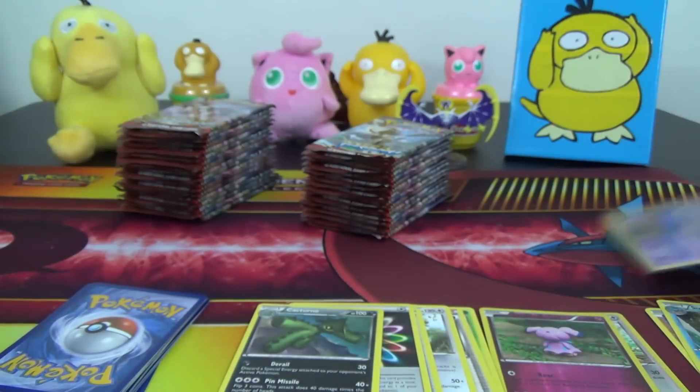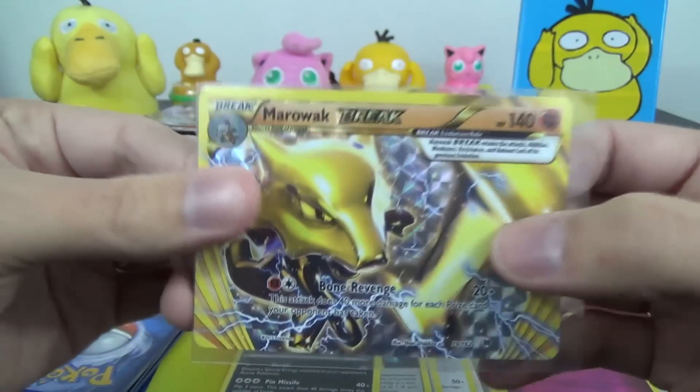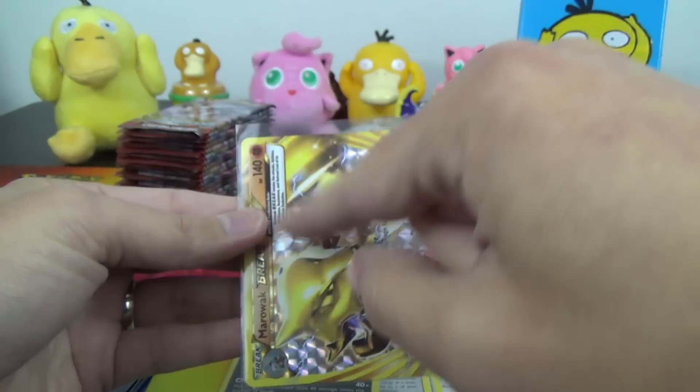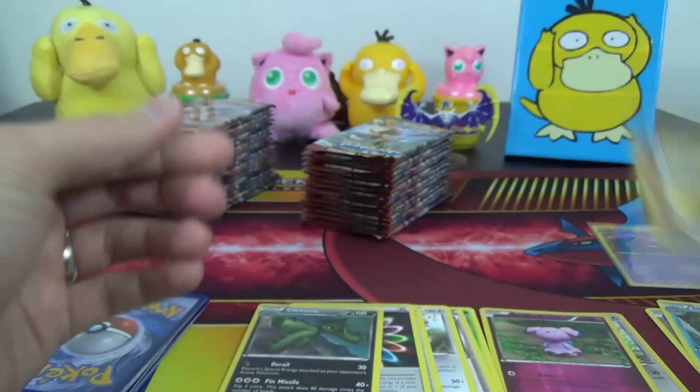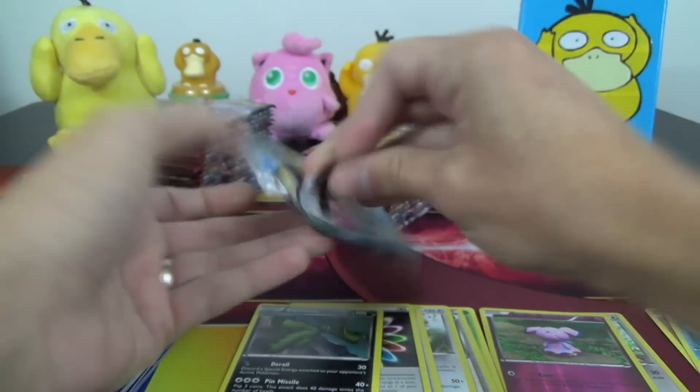First pack of shiny goodness. I'm pretty sure this is not the backwards kind of Marowak like we had in a recent opening, where basically when it's right side up, the break would be on this side. We'll pay attention to that too and see if we find any misprinted breaks in our booster box.